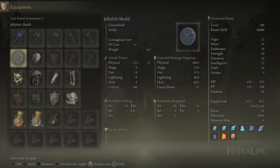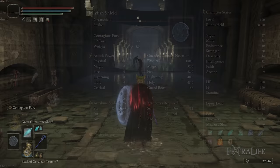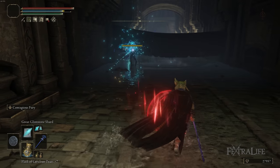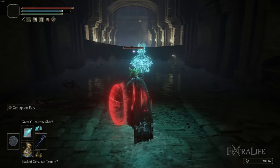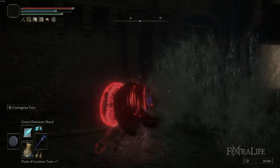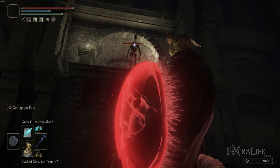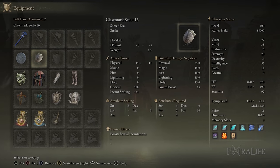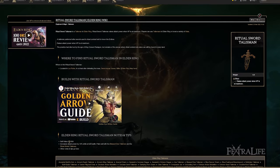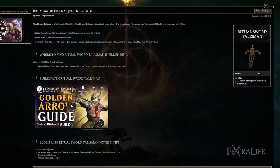I also used the Jellyfish Shield with this build — you probably saw it in the Battle Mage build. It buffs all your damage by 20% while the buff is active, lasting about 30 seconds and costing only 9 FP. It does require some strength and dexterity investment, but it also gives you a blocking option, has pretty decent stability, and the buff animation is very fast compared to other buffs, allowing you to use it mid-combat. I also used a seal to cast Bestial Vitality — a small HoT with very low faith requirements — along with the Ritual Sword Talisman to boost damage by 10% at max HP, keeping it topped off without wasting an HP flask.